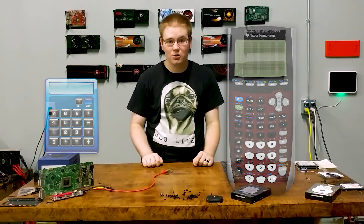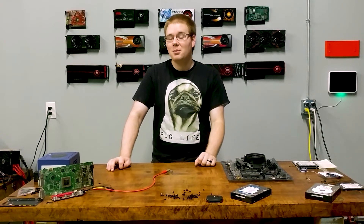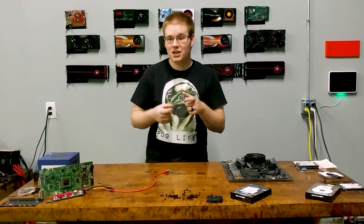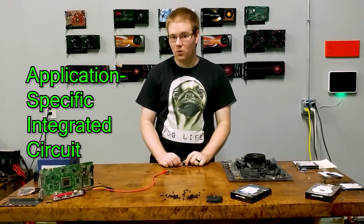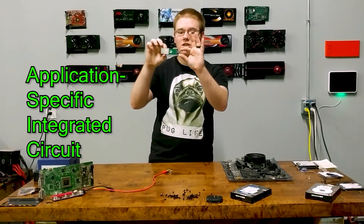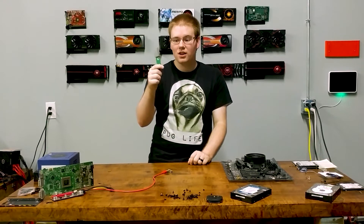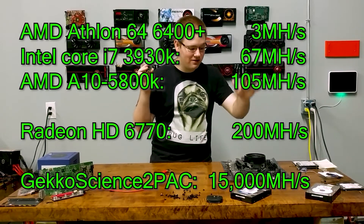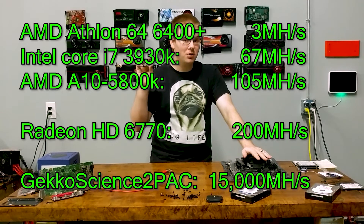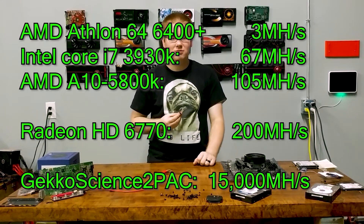Within a couple years of FPGAs completely replacing graphics cards for Bitcoin mining, people figured out they could custom engineer their own chips and get those fabricated in huge mass production at TSMC, Global Foundries, and so on. That is where ASICs were born. This particular USB stick has a chip specifically engineered to do Bitcoin mining, and it is many hundreds — possibly thousands — of times faster than whatever CPU you have in your computer right now, and only costs a double-digit number of dollars.